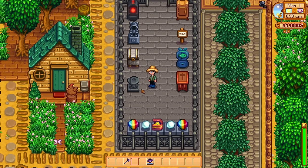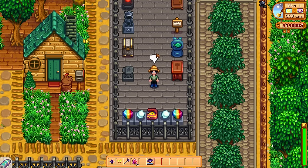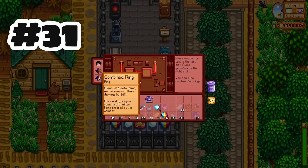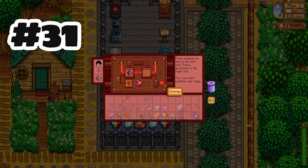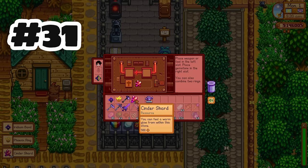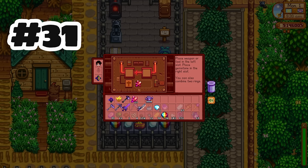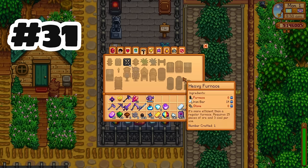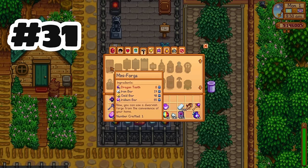We also have the anvil, which I'll talk more about in a moment — it's another machine obtained from the mastery path. We also have the mini forge. I'm really excited about this one because it's basically the dwarvish forge in a portable version that you don't have to leave your farm for. It works exactly the same — you just don't have to travel to Ginger Island and through the volcano dungeon. You will just need some cinder shards because every time you unforge, you won't get your full refund.